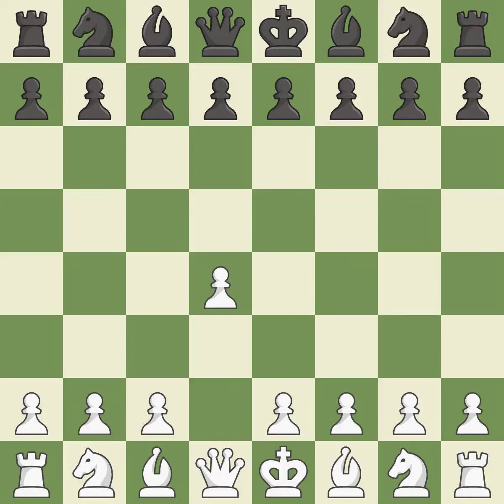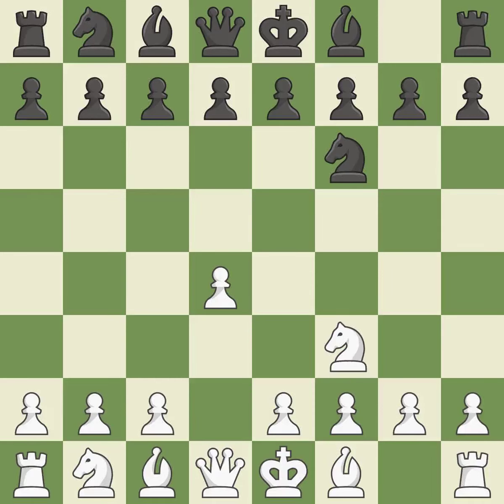Opening with the Queen's pawn. The Indian game begins by controlling the important E4 square with the knight, rather than a pawn. NF3 strengthens the D4 piece and moves the knight closer to the center while exerting more control over the E5 square.